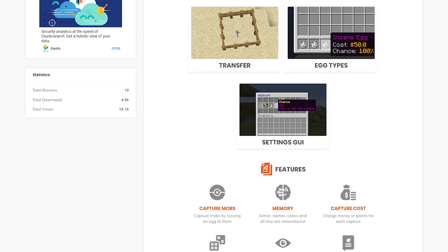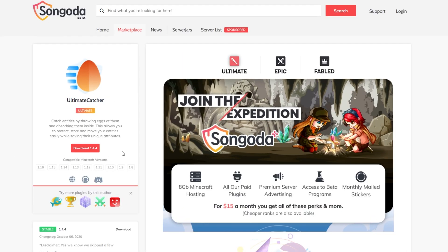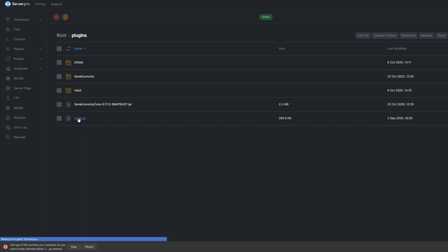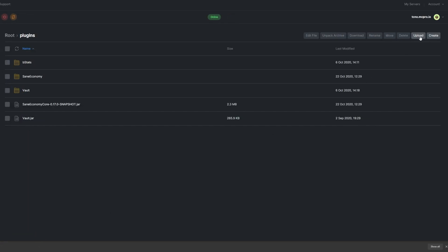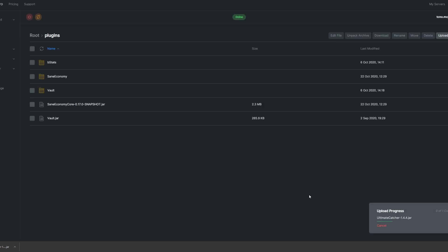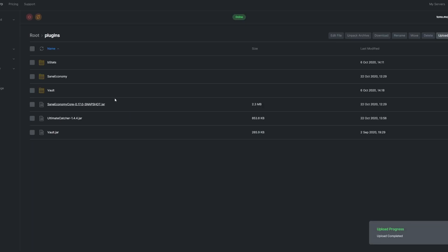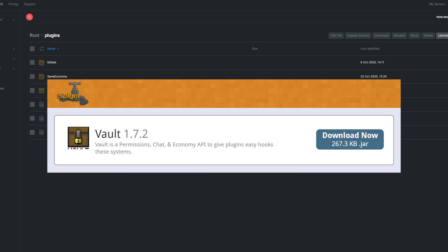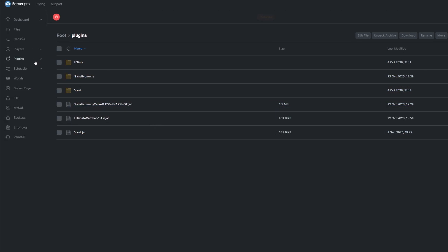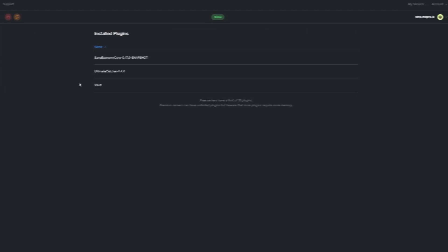The Ultimate plugins install a little bit differently to usual. Head over to the Songoda page for Ultimate Catcher, click the download button right under the project icon on the left. Head over to the file section on your Server Pro dashboard, open the plugins folder, click the upload button, and upload the jar file we just downloaded from Songoda. Then all we need to do is a simple server restart. The plugin requires Vault and an economy plugin of your choice — I'll be using Sane Economy.